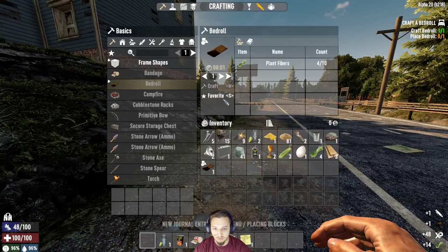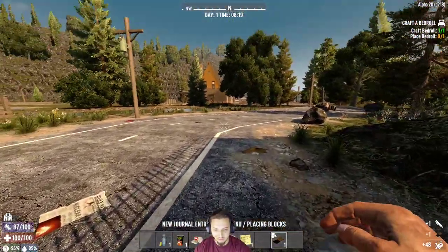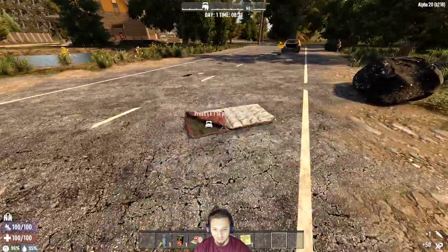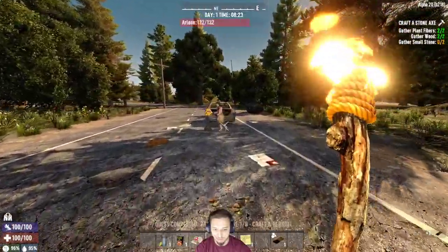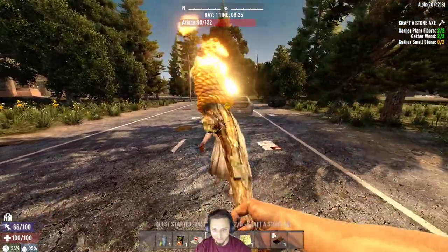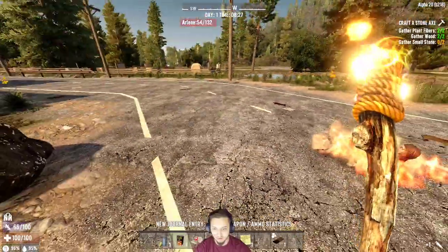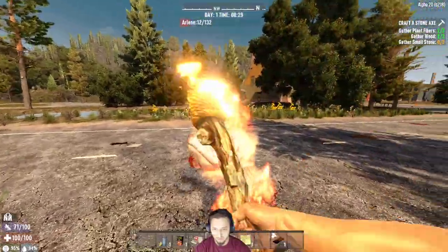Alright, grab the bedroll. I like the new colors and stuff they added for the bedroll. If you hold R, almost everything now has these shape selectors and you can change the color of it. White and red — that's a nice one. I'm going to pick that up because we're not even going to need that. I wonder if I kill this one with a torch. Oh, it actually does pretty good damage and she burns too. Up top we got the health bar for Miss Arlene — just a nice little feature.